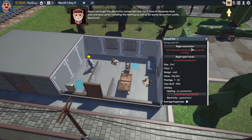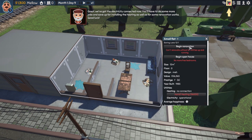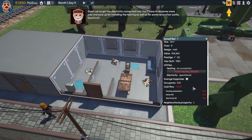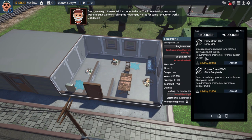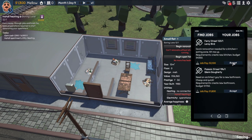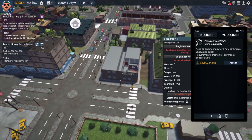Simple renovation jobs unlocked — we should be good to start working on other people's projects. We can't really do anything else with the apartment yet. We need to get heating connected. Let's go do some jobs and make some money. There's a quick renovation needed for a kitchen plus eating zone for $2,100 — let's do that one.